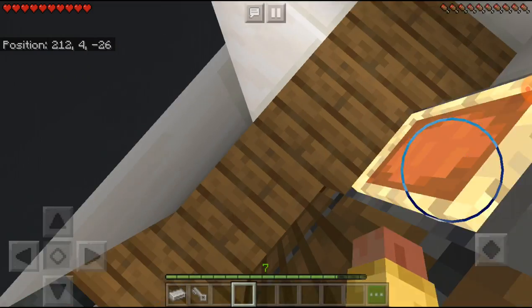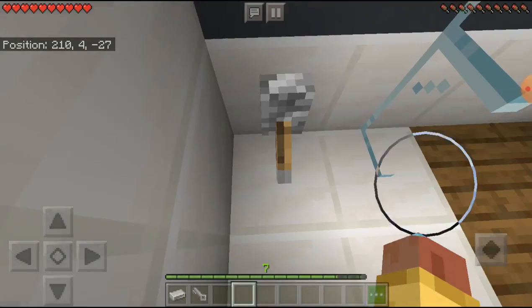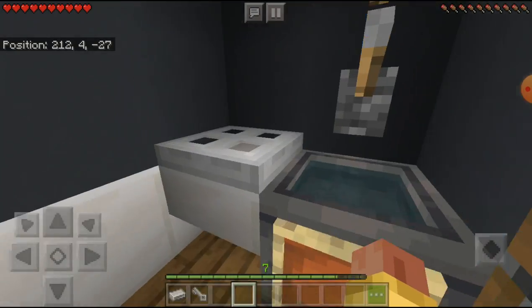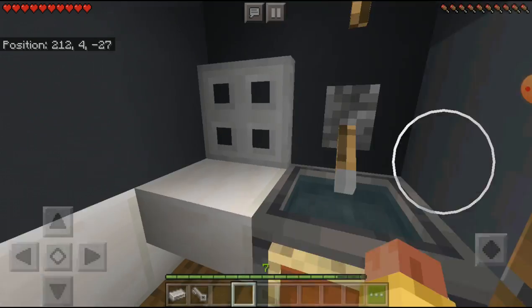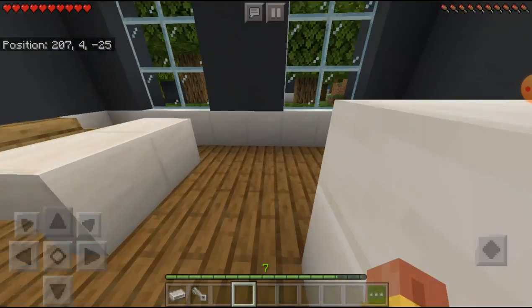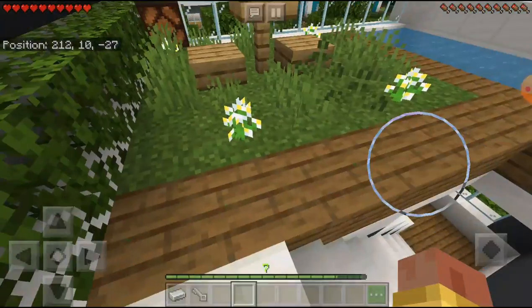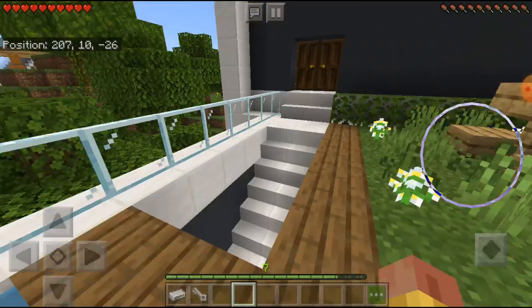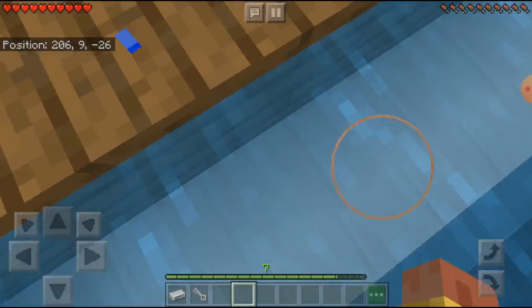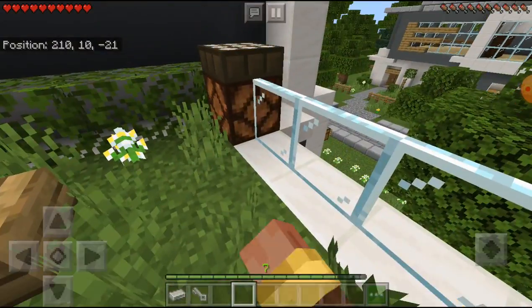Oh, is this the shower room? I don't know, let's check it out. I think it's the shower room — it's just not functioning right now. Okay, anyways, next let's go upstairs. Oh! It's like a terrace! This is so cool — I have my own swimming pool over here. Let me turn on this light.